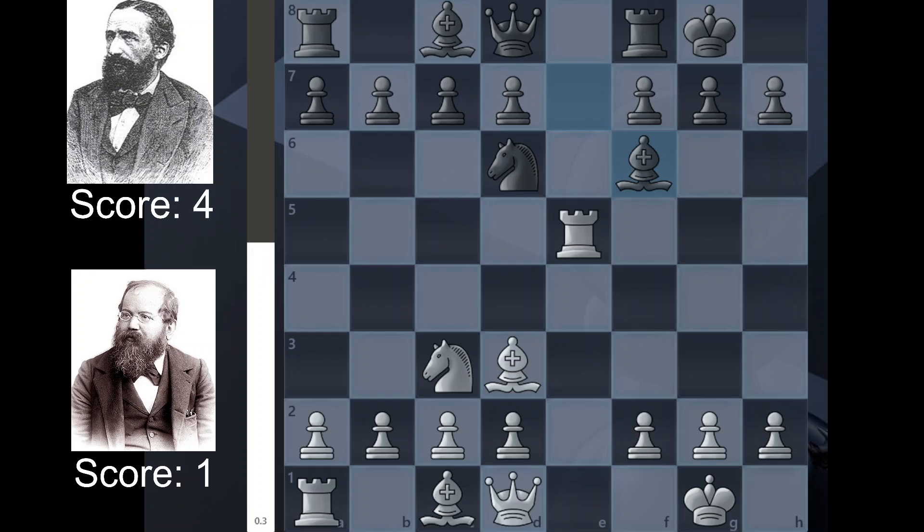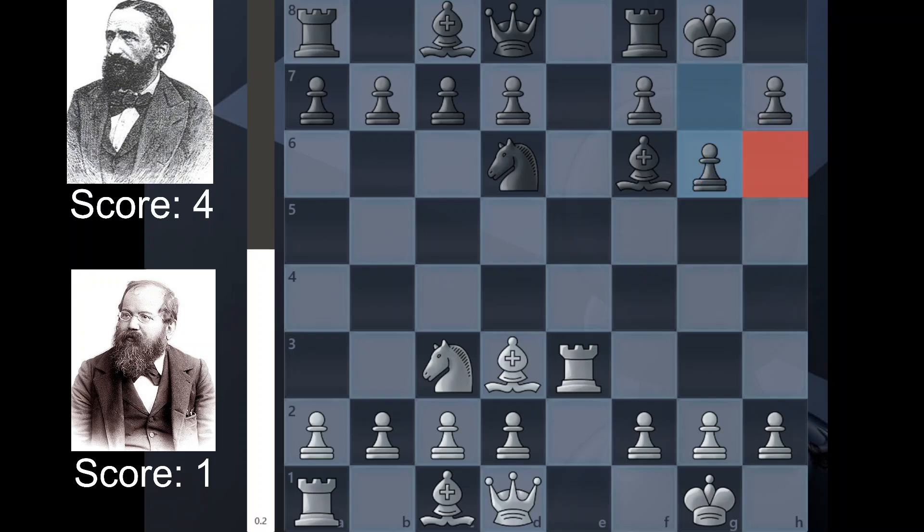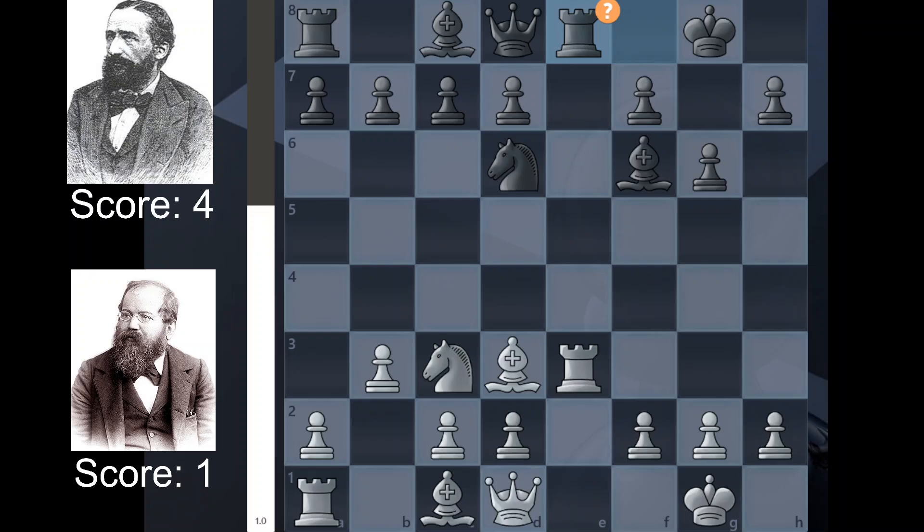We have Bf6, just kicking this rook out, Re3, g6, just blunting the force of this bishop by preventing it from seeing the H7 pawn, and he probably intends to play Bg7 at some point. We have Bb3, we have Re8, just offering a rook trade here — the computer doesn't like it — but he's just offering a rook trade, trying to contend for control of the e-file. We have Qf3.